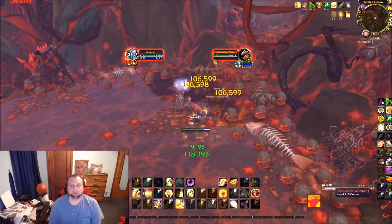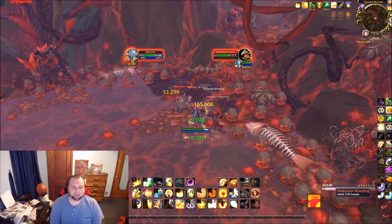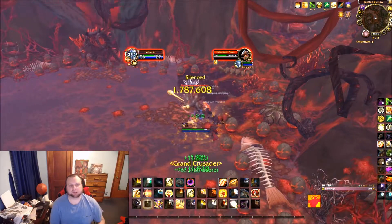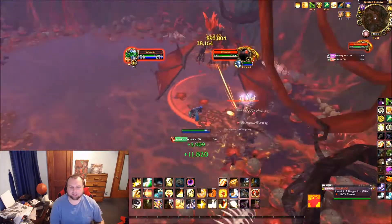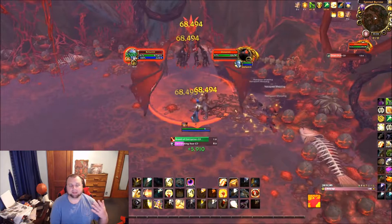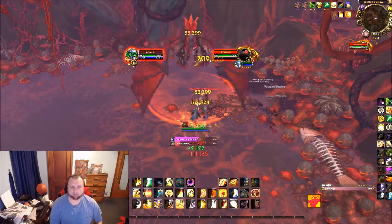It's important to note that you do not have to pull the boss with the Hateful Abomination. I killed all the little mini whelps with it, and then eventually just pulled the boss with a stray Avenger's Shield. You can get the abomination down to five percent health, heal yourself up if you're hurt, and then go ahead and pull the dragon.